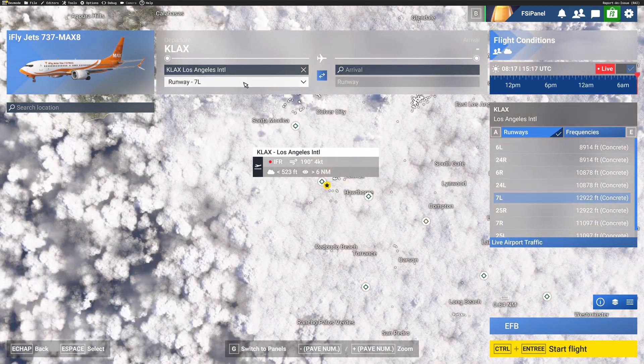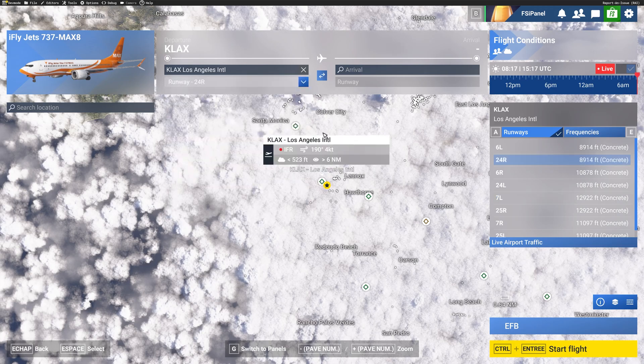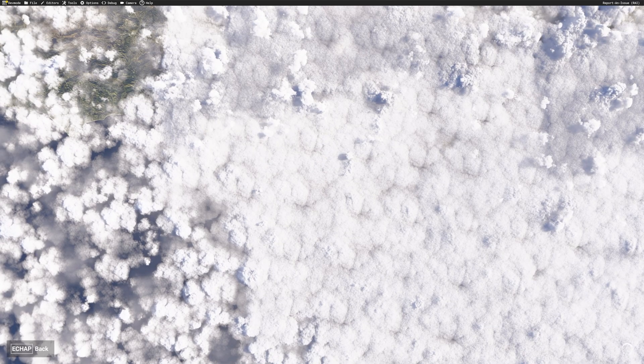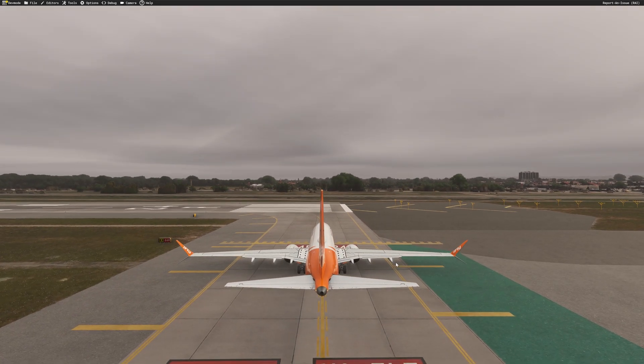We can choose any runway - let's go for runway 24 Right. This is the runway that overflies the In-N-Out Burger, which has beautiful burgers if you've never been there. So Los Angeles runway 24 Right, click Start Flight, and we will see what we have to do in the aircraft. The aircraft is loading and weather is not too good today in Los Angeles.